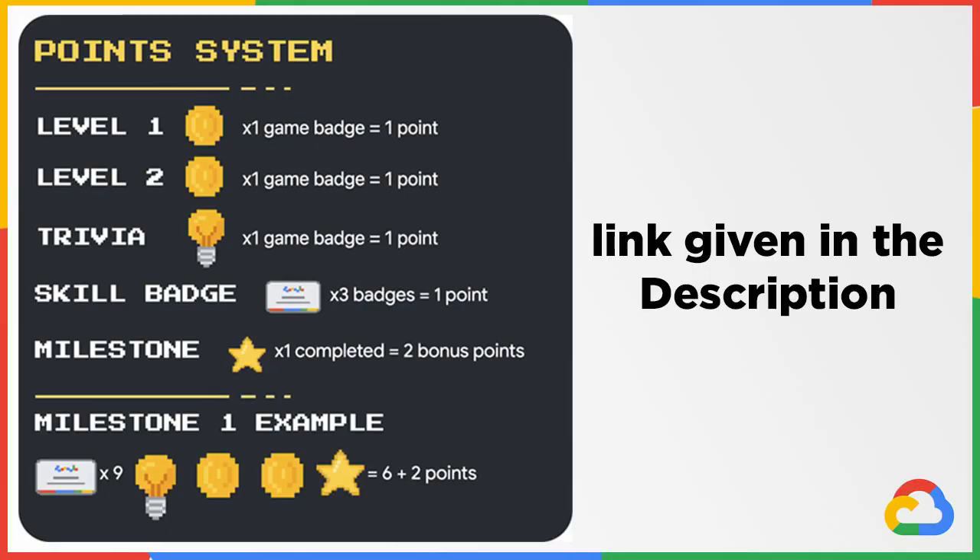Let me explain the point system. For one level game you get one point — completing two level games gives two arcade points. For one trivia quest you get one point — completing both July and August quests gives two arcade points. Completing three skill badges earns one arcade point. Since this is the Arcade Facilitator program, you can also complete milestones to earn bonus points.